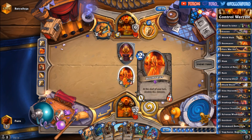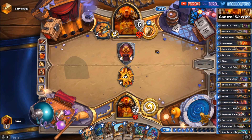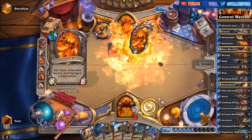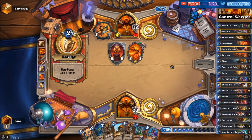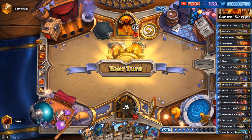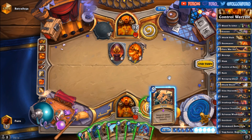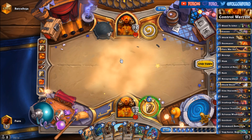We can easily kill the Doomsayer here — not a problem. They left the Gore-Hole in hand. Getting some decent stuff there. Another Brawl — well, let's play it. Hopefully the Golden Monkey will stay on the board — that's of course not the case.